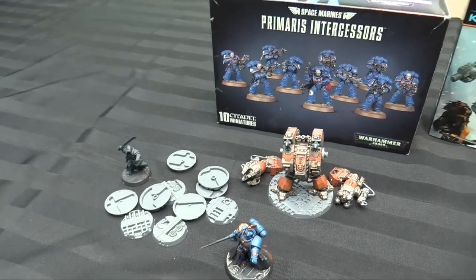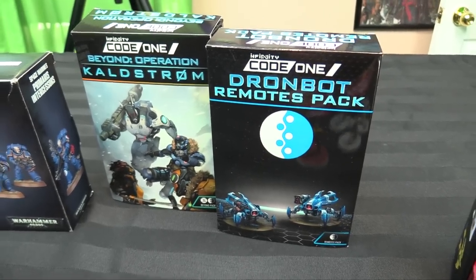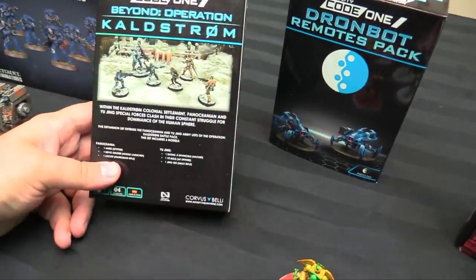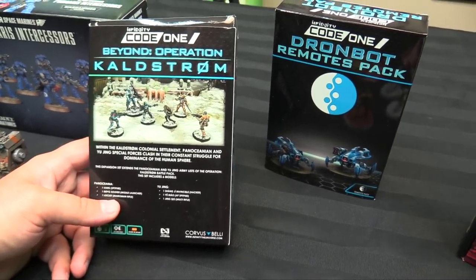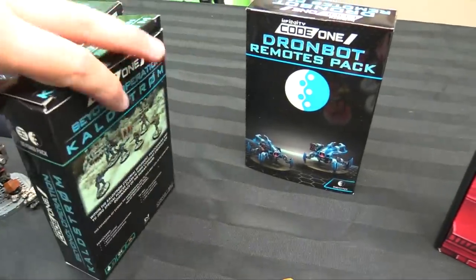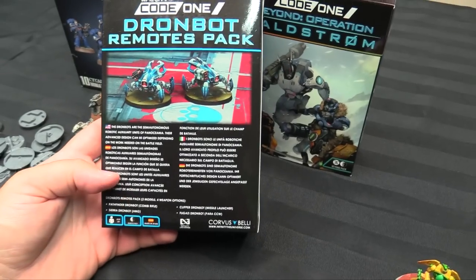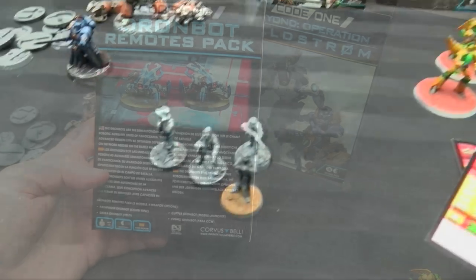For Infinity, I'm going to paint up the Kuang Shi and the Beyond Kaldstrom stuff — the Varg and the Boy Soldier and the Locust to add to my Winter Force. After that I'll do the Shaolin Monks, the Ye Mao, and the Jing Qo as add-ons for my White Banner. I'll probably also paint one HMG drone bot and one sniffer bot — probably the Pathfinder with the combat rifle.